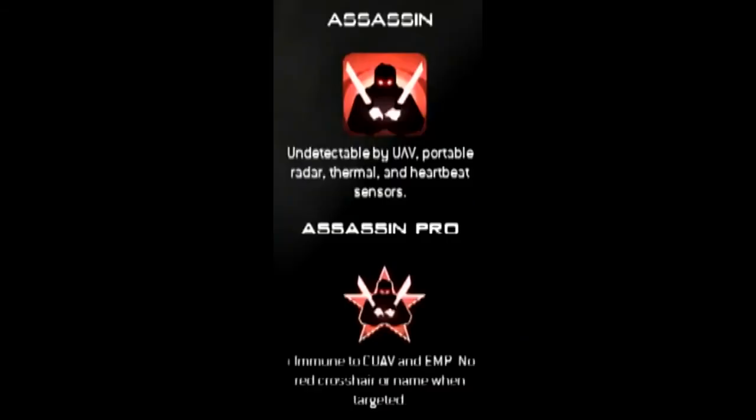Next we have Assassin. I did cover Assassin in a previous video for about 10 minutes, so check that out for a bigger in-depth analysis. But Assassin makes you immune to pretty much everything. It might be a little overpowered in some people's eyes, because with the Pro version you're immune to the Counter UAV and the EMP. The Pro version would have been just fine with just no red crosshairs when you're being targeted — that alone would have been sufficient.